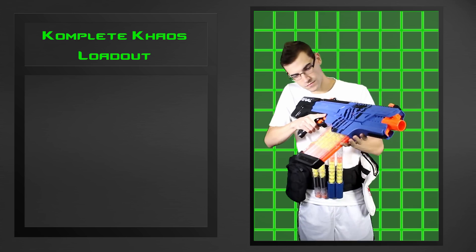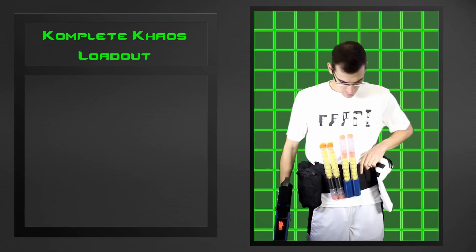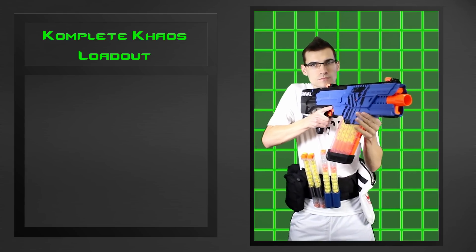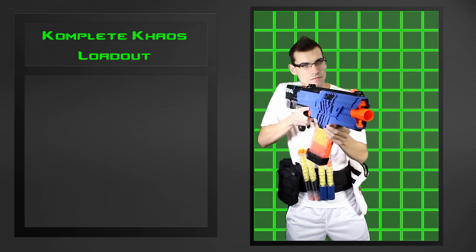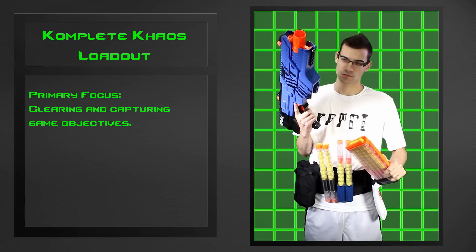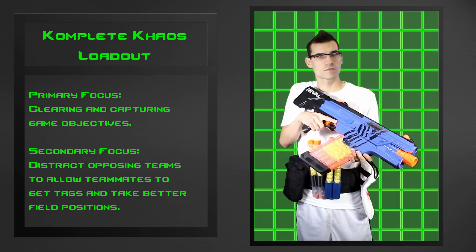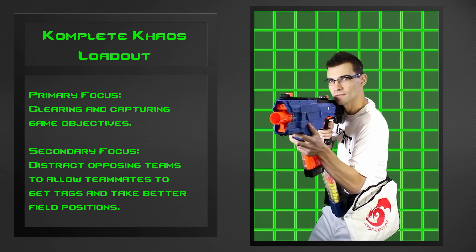The Chaos may seem like an odd choice given the size and potential clunkiness of the blaster. To counter that, I've gone with a lightweight option on my body to give me the most freedom of movement possible while still carrying this big blaster. Since I'm running relatively light, I don't have a ton of rounds loaded and a half a dozen mags on my body, which means this is geared towards a more specialized playstyle. The goal of this loadout is to take objectives or break stalemates with a slew of rounds while charging. I will be leading the charges while trying to tag or keep opposing players' heads down so the rest of my team can advance in position and get tags and objectives. I want to be loud and imposing to draw attention of opposing players, and the Chaos is great for that.